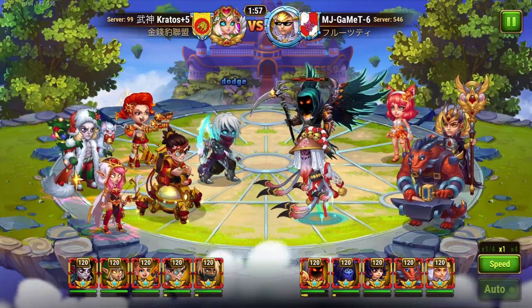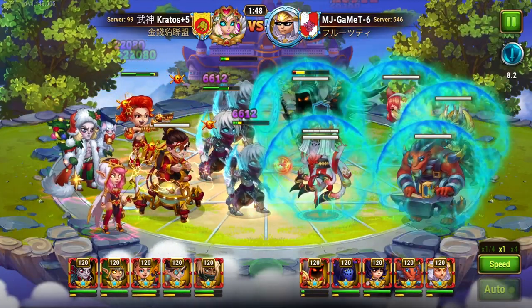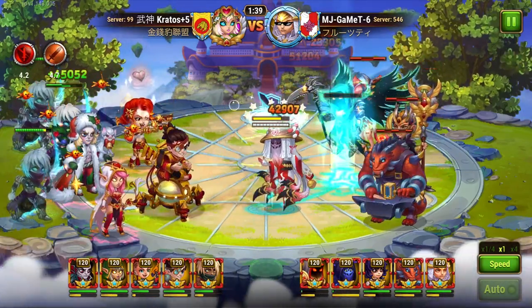Regarding single-target damage dealers, I used the word 'as compared to' because I don't mean they are not good with Dorian at all. Of course they are useful as well — for example, with E3D, which finishes the opponent's line in no time, and with Ginger-Isaac teams.